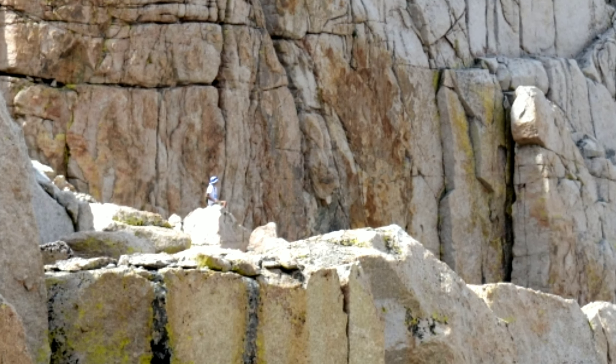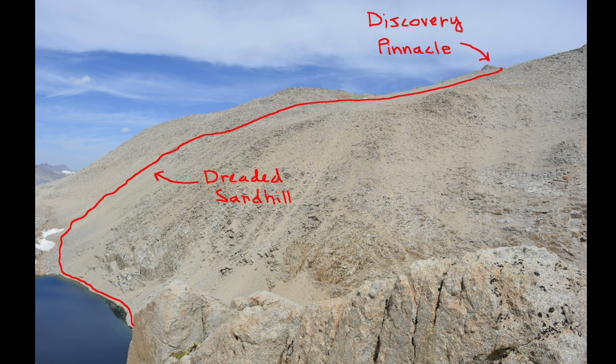Reaching Crabtree Pass, the dreaded sand hill is finally visible. The standard route is to descend roughly 500 vertical feet from Crabtree Pass to the uppermost lake in Crabtree Basin before starting to climb the sand hill. It is also possible to move climbers right from Crabtree Pass and contour around the flanks of Mt. Makati, attempting not to lose elevation and not descend all the way to the upper Crabtree Lake. This maneuver will save climbing, but may involve some class 3 scrambling.